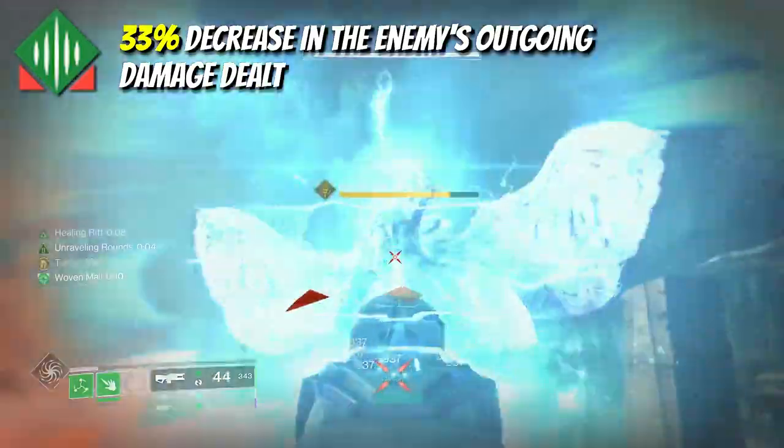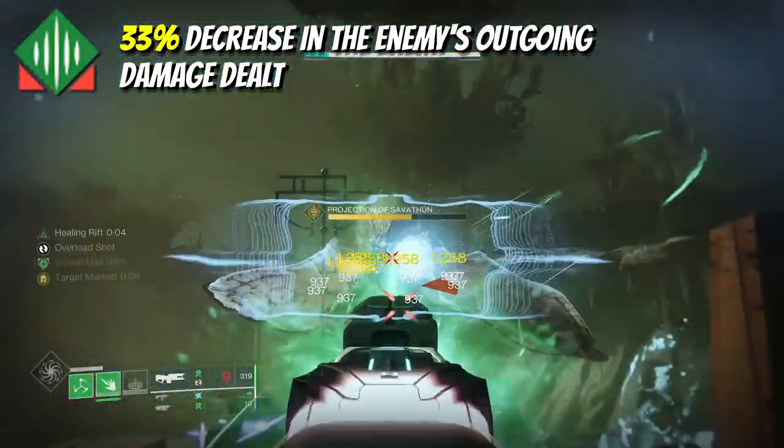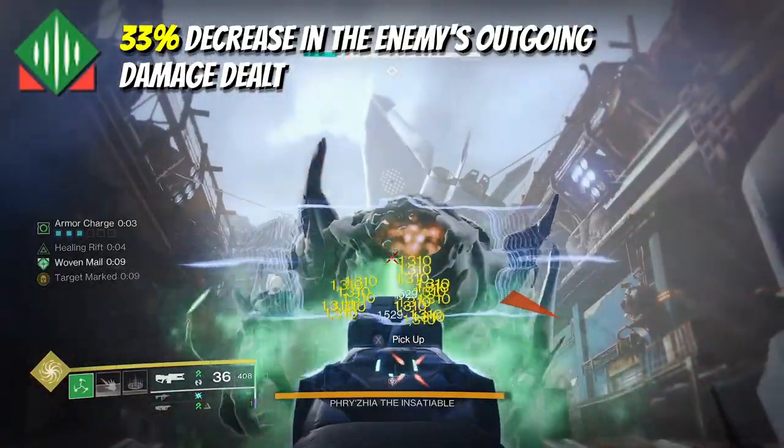A severed target has a huge 33% reduction in its damage output, essentially negating any surges in end game activities. Then on top of the Woven Mail that you've already activated, it basically puts you in a strand-style Well of Radiance.